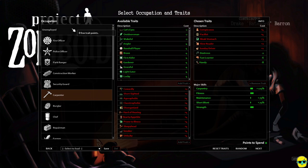If you choose unemployed, the advantage is you get positive 8 trait points out of the gate that you can spend, unlike the carpenter who only gets positive 2.